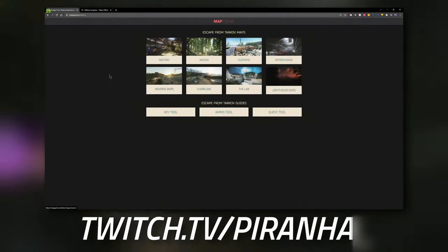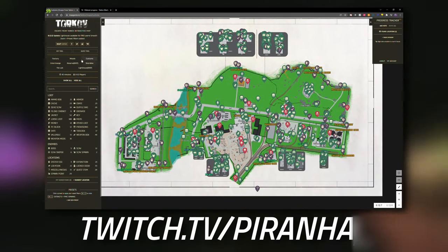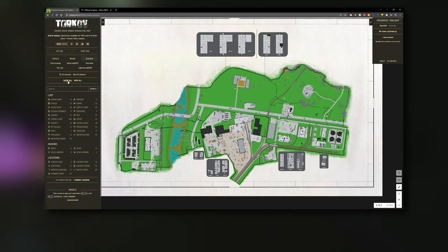What I'm going to showcase is Map Genie right here. Map Genie is an amazing tool for your progression through Tarkov. It's an interactive map — on the left-hand side you can hide all of the icons and then choose 'meds'.